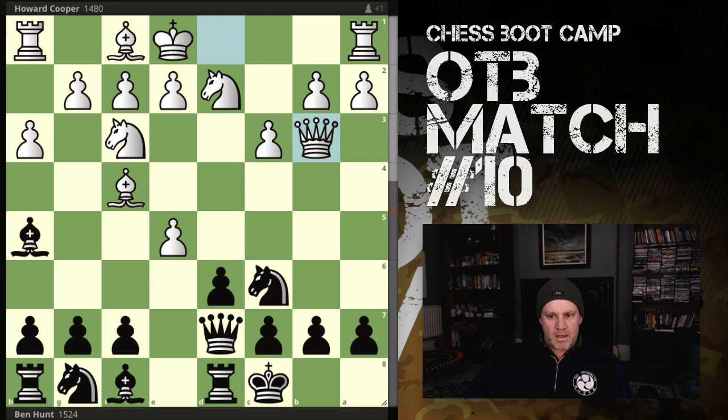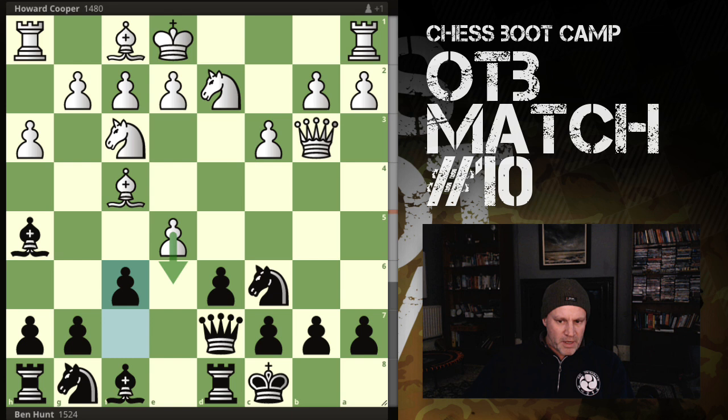That's apparently a blunder according to the Lichess engine - e3 was best, obviously releasing the bishop. With this queen move, he's not attacking anything meaningful. His light-squared bishop is trapped in. The queen is looking at b7, but that's very well defended right now by queen and bishop.